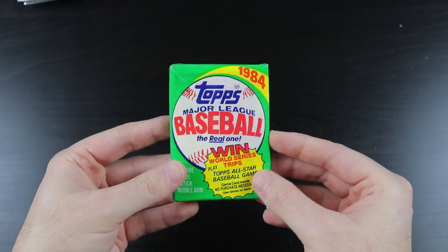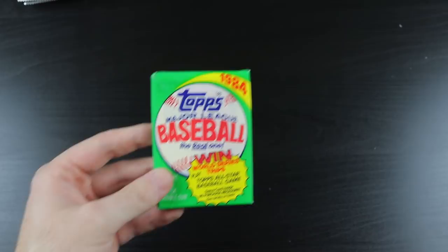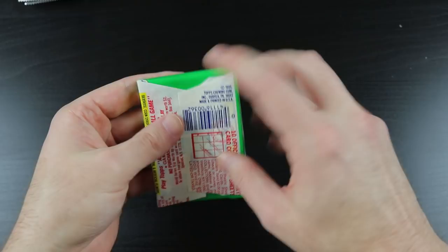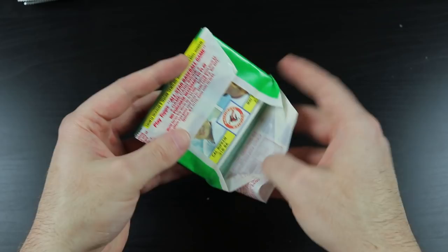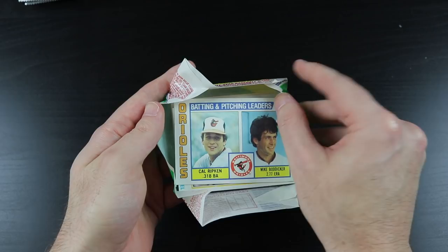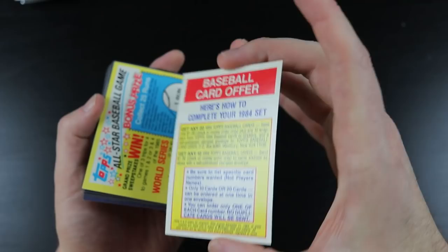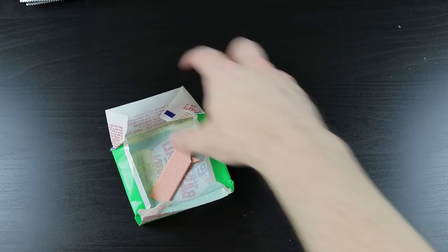We start out with 84 Topps. The rookie cards in this one are Mattingly and a Daryl Strawberry base card — the actual rookie card is the 83 Topps traded. Let's see what we get out of 84. We have a Ripken Batting/Pitching Leaders card right on the front. Gum stickage — the gum stain is right on the offer thing, so no harm, no foul. Awesome.